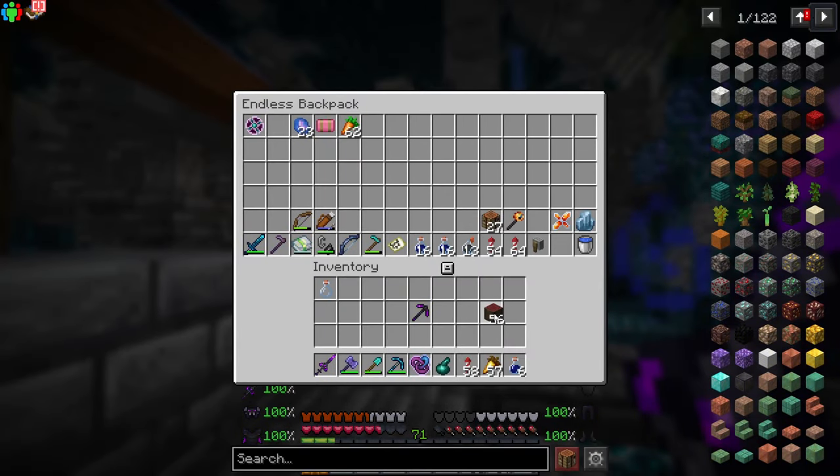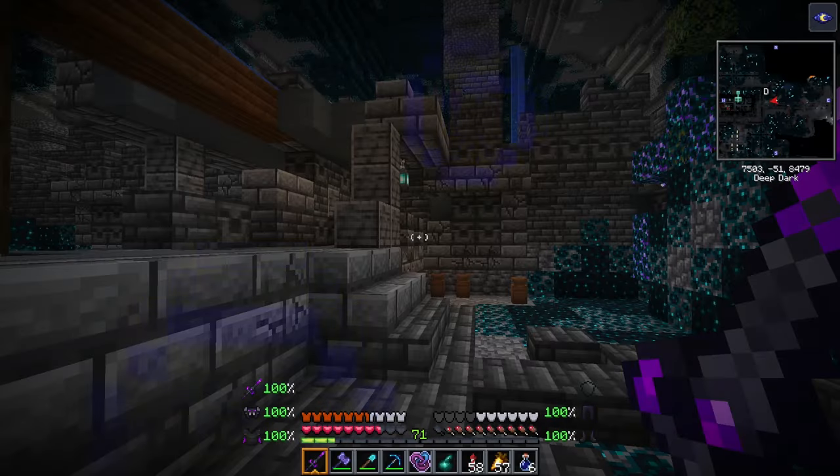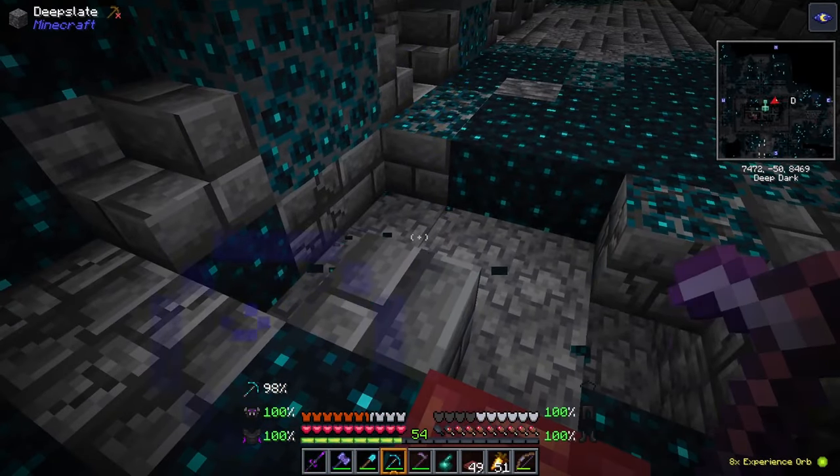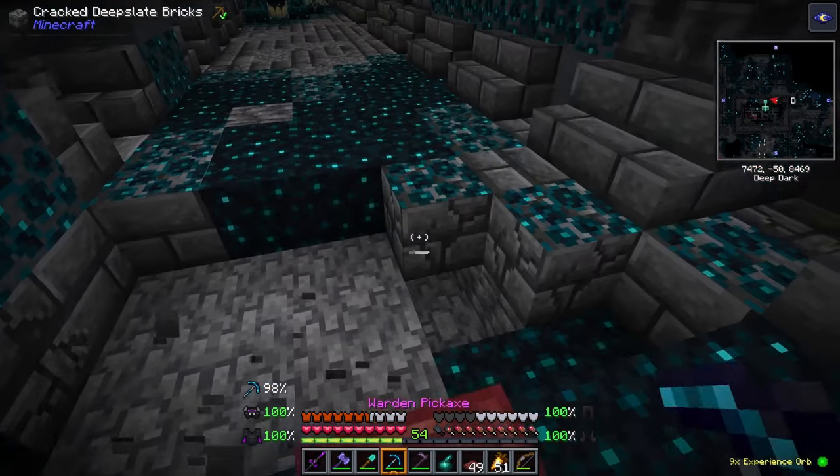You will need to make your way into an ancient city and find yourself a screecher. I find it's best to find one near a long hallway so you can dig out a trap directly in the center.